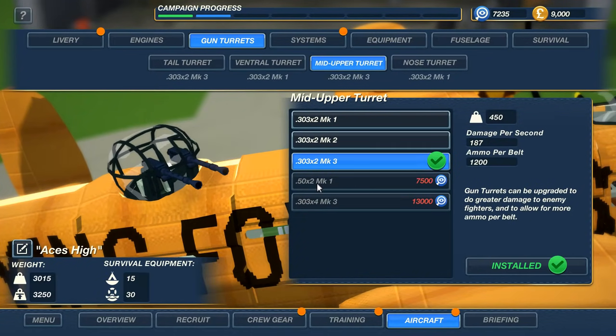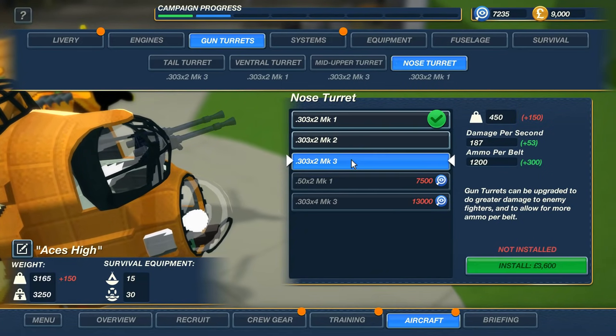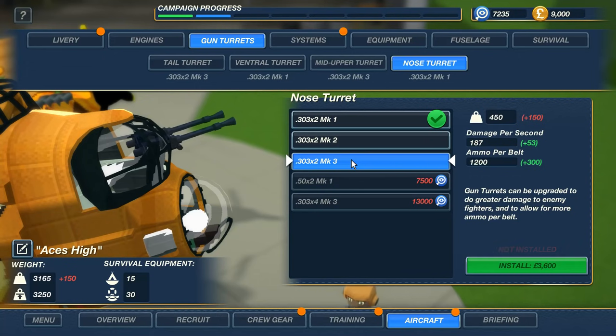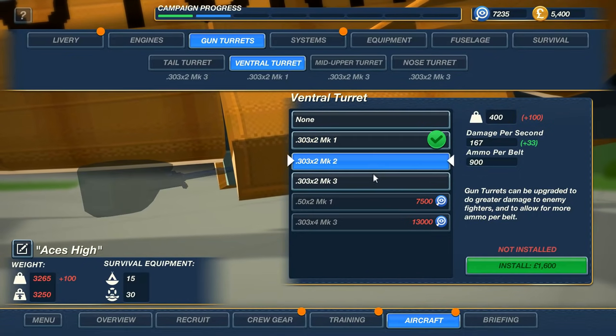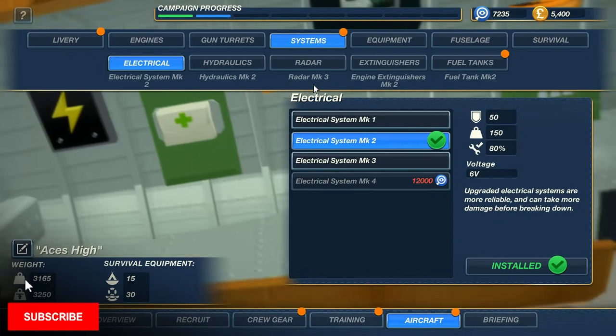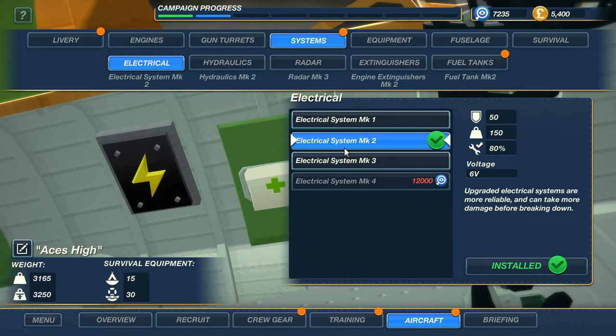Oh my god, I want .50 caliber machine guns. Look at this — two .50 calibers, and then we can go to a quad, but that's really far away. So the nose turret — we haven't really upgraded these bad boys too much. So let's do that. Unfortunately, the nose turret is actually the farthest from the ammunition. We're going to at least upgrade the tail, the mid turret, and the nose turret. I'm not sure if we should upgrade the ventral turret — it's a lot of money, and I don't always use it. Plus, oftentimes we're flying at low altitude, so it's very rare that an enemy aircraft is going to be under us. It does happen, especially when those BF-110s come in.